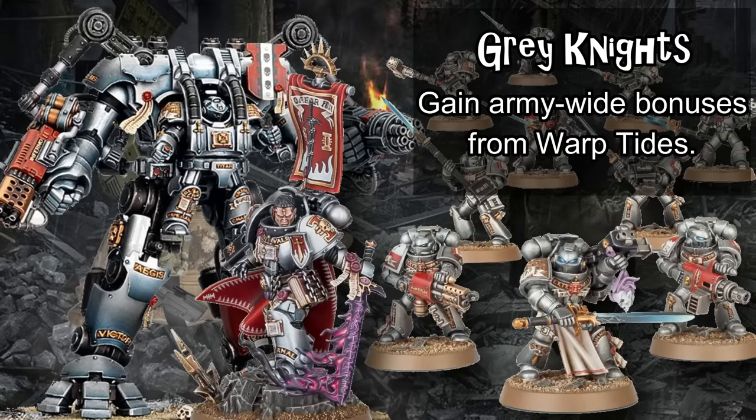Instead, they use extreme mobility granted by their teleporters and the ability to move around the table very quickly, alongside decent melee — especially from their line infantry like Interceptors and Strike Squads, all of whom have powerful Nemesis Force weapons — and solid shooting from larger walkers like Nemesis Dreadknights. These are further buffed by the unique Tides of the Warp mechanic, which gives their psyker units access to increased survivability, range, or melee damage output, and can be swapped out by casting a spell.